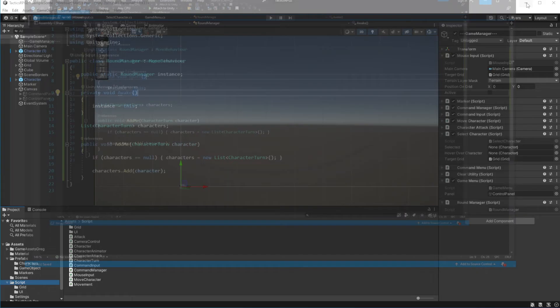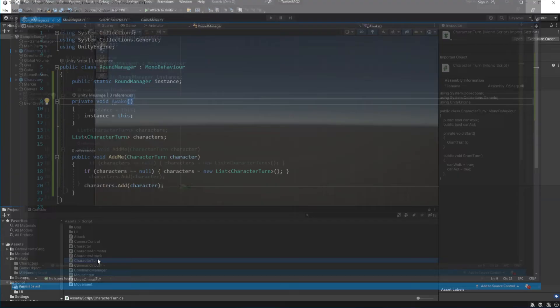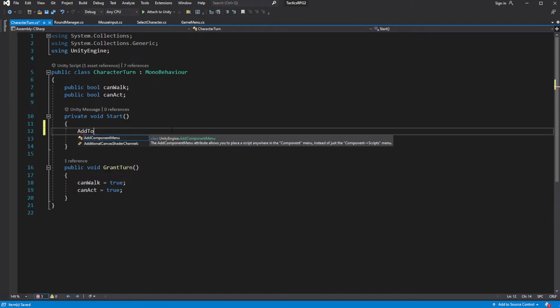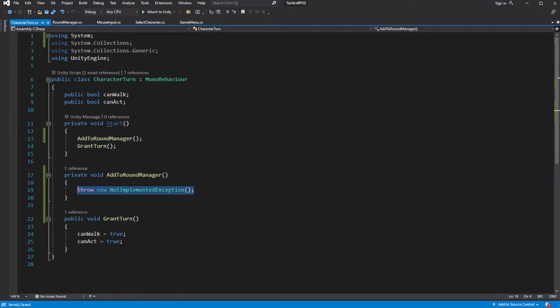Now in CharacterTurn, on Start, create and call a new method called AddToRoundManager, where we will call AddMe on the RoundManager and pass this CharacterTurn.